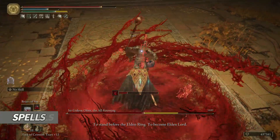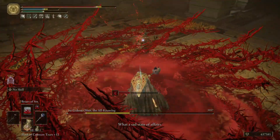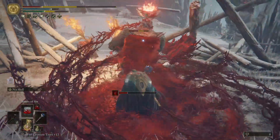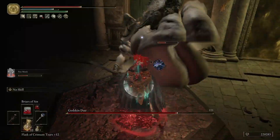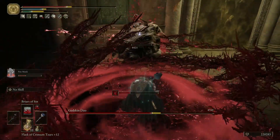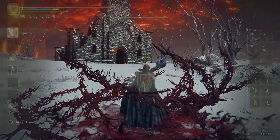Briars of Sin can be chaincast 3 times, each time increasing the casting speed. We even get some poise while casting it, so we can withstand an attack or two. You can even use the environment to your advantage while casting. With each use, we lose 80 HP.